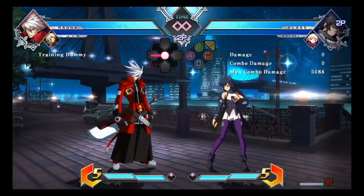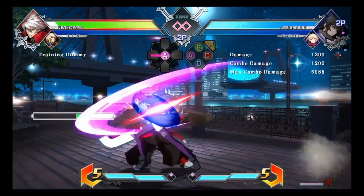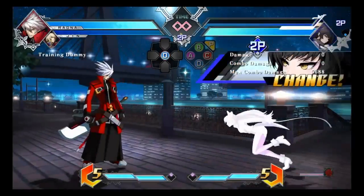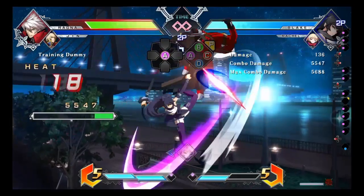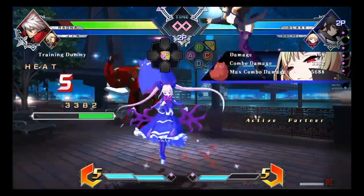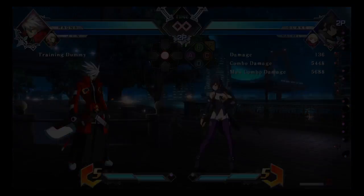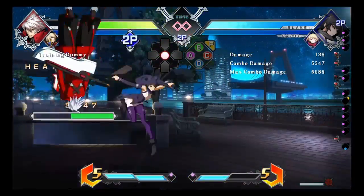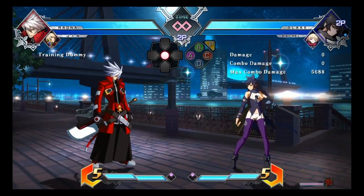There we go — that's what it should have looked like. Typically you'll be on the same side that you started with. I guess with timing you can change the side of the screen you end up on, but generally the key is to wait for Rachel's assist to finish before you do your jump AA. That will give Ragna time to get pushed back, and then that will give you the guarantee that you end up on the side you started on.